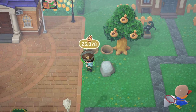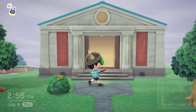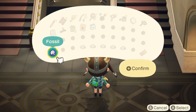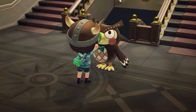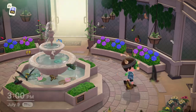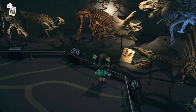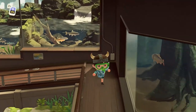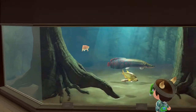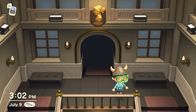The museum is back and better than ever. You still identify fossils, Blathers still has his phobia of bugs, and you can donate fish, bugs, and the new deep sea creatures. The bug section is wonderful — go in the butterfly room and it looks great. The fossils section is grand. The fish tanks are really cool, and the plaques tell you who donated what and when — that's a nice step up.